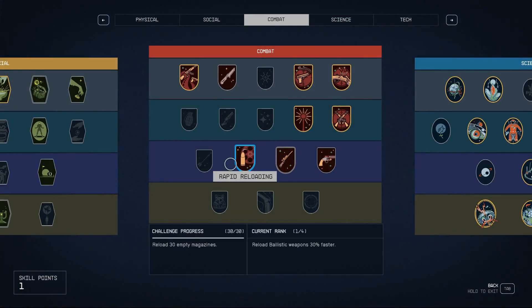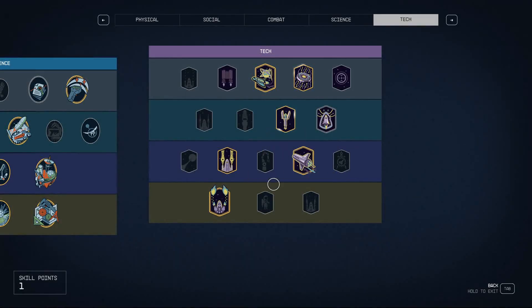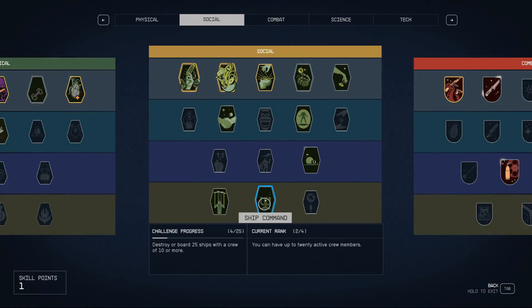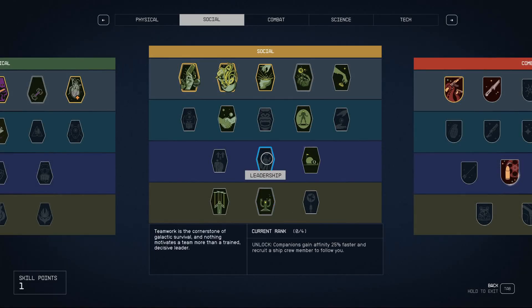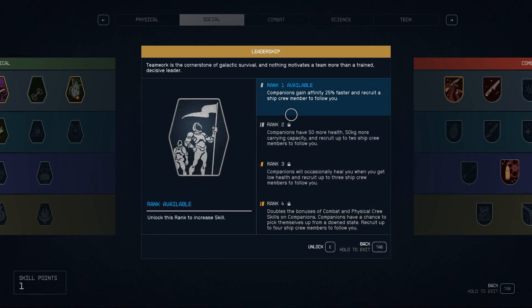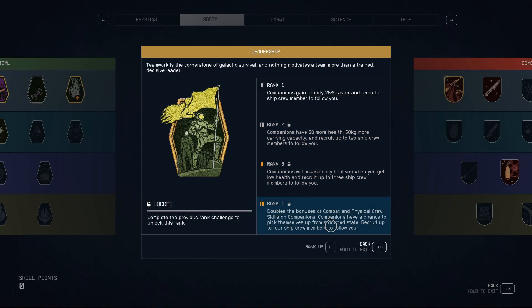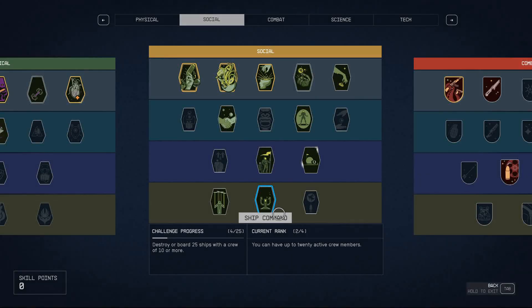I'm very curious about leveling up right now. The social ship command — this is one of the weird ones where I don't know how I can level it up, because what it says to do I've done and it just doesn't work. Companions gain affinity 25% faster and you can recruit a ship crew member to follow you. I might have to just cheat this in because I'm probably going to need it.